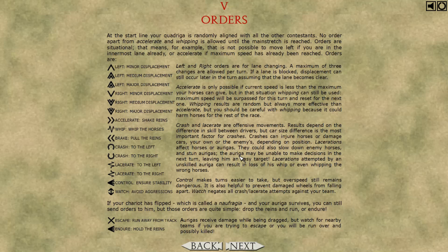No order apart from accelerate and whipping is allowed until the main stretch is reached. Orders are situational — for example, it is not possible to move left if you are in the innermost lane already, or accelerate if maximum speed has already been reached. Orders include left minor, medium, and major displacement. You can shake reins, escape, or run away from the track. Watch for nearby teams if you are trying to escape or you'll be run over and possibly killed.